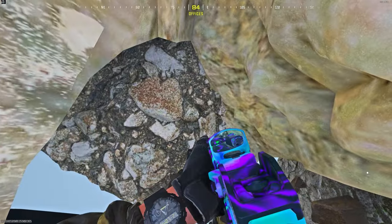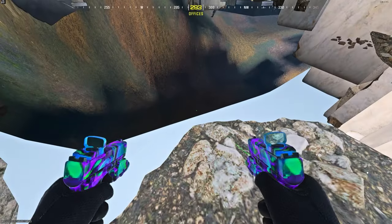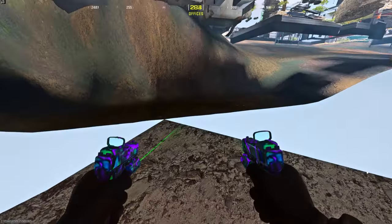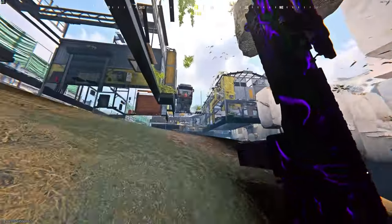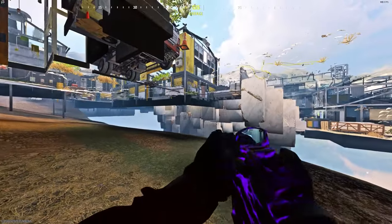Find exactly the spot where I am, drop down, and then go prone. As you can see, you are fully under the map on Quarry. This is very game-breaking, and I guarantee they're going to patch this as soon as possible — so the more people that post this, the quicker it'll get patched.